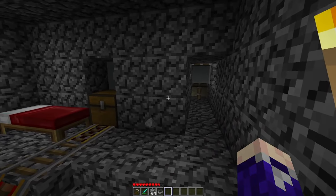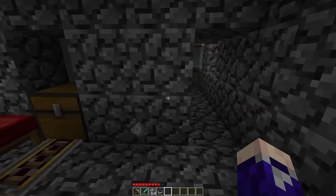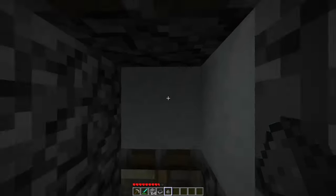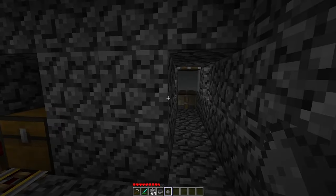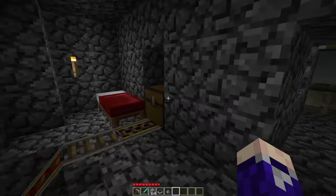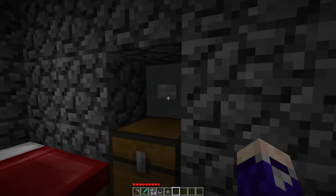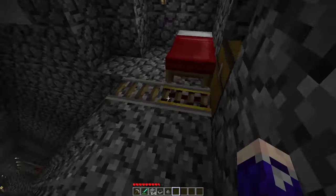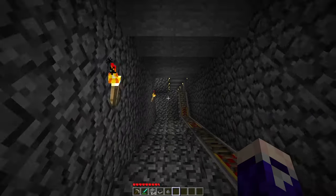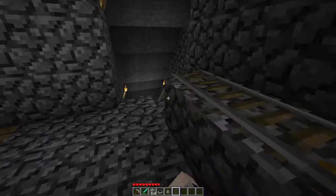That creeper fully jump scared me - he followed me into my hole! I thought it was safe. But basically when you press that button it closes the door and sends the minecart down. We're just going to walk down to get a better look at it.